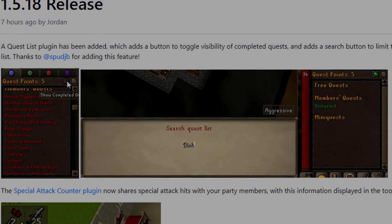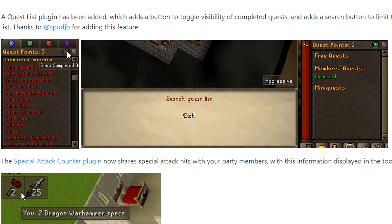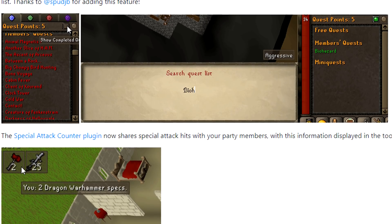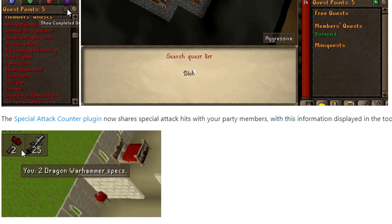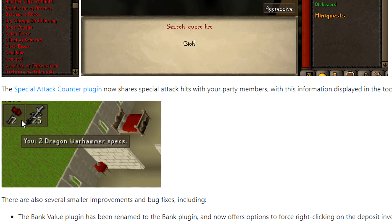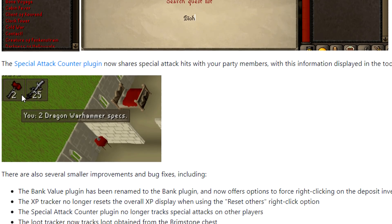We also have a RuneLite update, version 1.5.18. A quest list plugin has been added which adds a button to toggle visibility of completed quests and a search function for your quest panel. The special attack counter plugin now shares special attack hits with your party members, displayed in the tooltip — so anyone in your party can see when your special attack will be ready, which is extremely useful. Plus a few minor bug fixes.